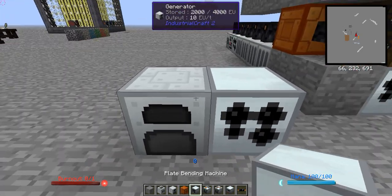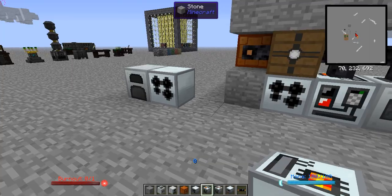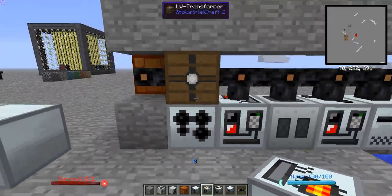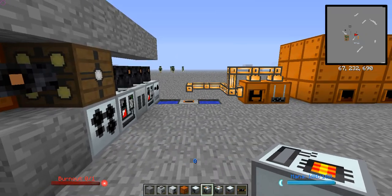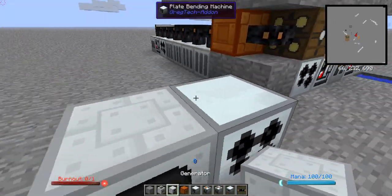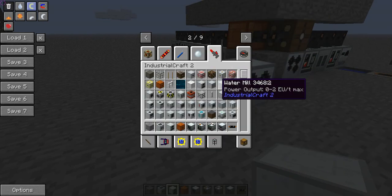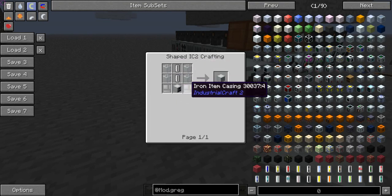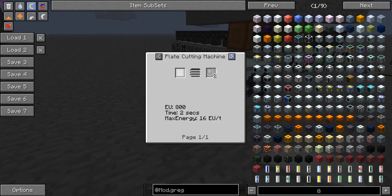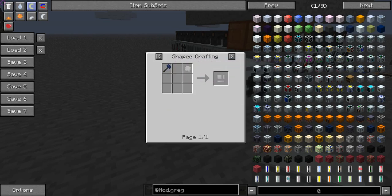Once you've got that, upgrade your generator to a geothermal generator. As I mentioned in the first video, you should set up an early game nether lava harvester to get lava — that's going to come in handy now. Geothermal generators are made with two empty cells, four glass, two iron item casings, and a generator.